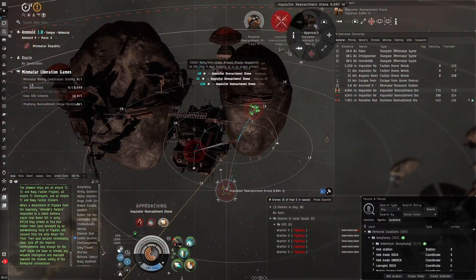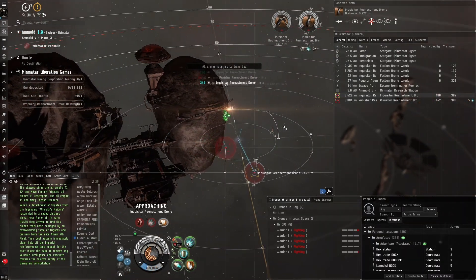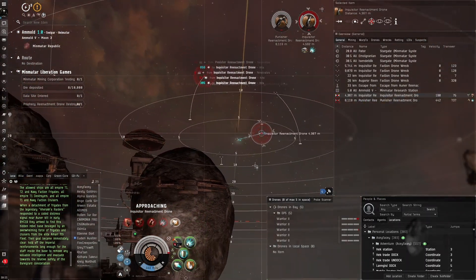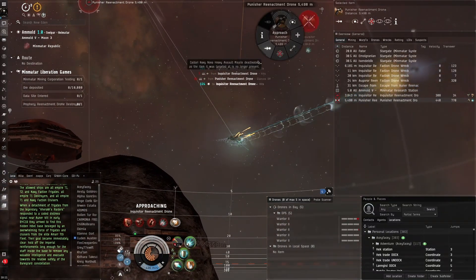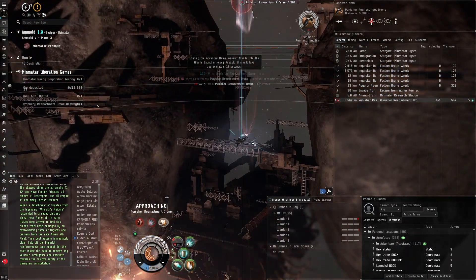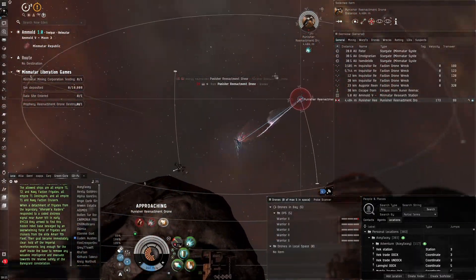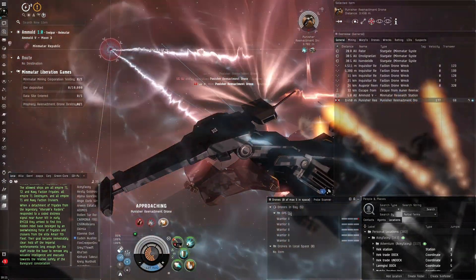Taking a bit of drone damage — recall them. It's good to set up a hotkey for your drones if you want to recall them quickly. I have Shift+F set as my hotkey for redeploying drones, so I can click it quickly as soon as I see them taking damage to reduce the time they're exposed. We really do not need drone abuse from these NPCs.